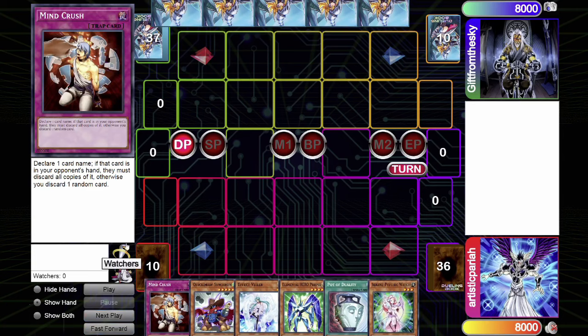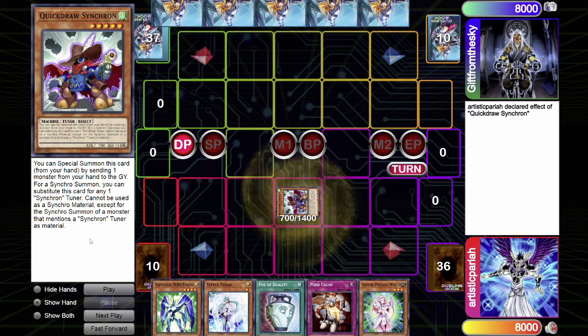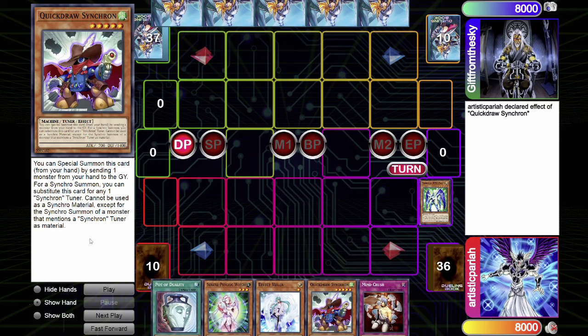For example, with a Quickdraw Synchron here: in Edison format, you activate the effect of Quickdraw Synchron in hand as Chainlink 1, and you don't discard a card as a cost. In Tengu Plant format, Quickdraw Synchron has been ruled as a card that activates inherently — you just special summon it by discarding a monster from your hand. That will trigger cards like Solemn Judgment or Solemn Warning, and you have to pay the cost when special summoning Quickdraw Synchron.